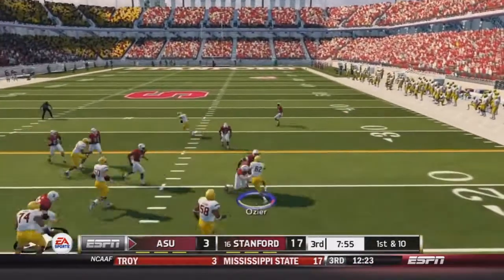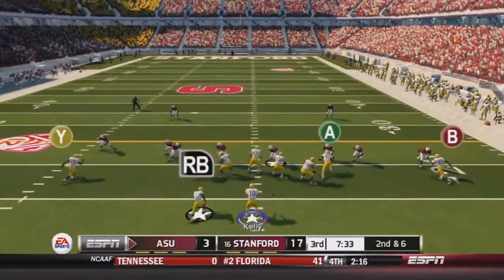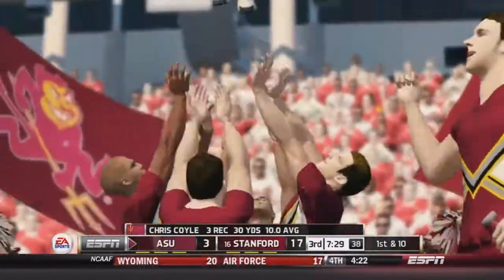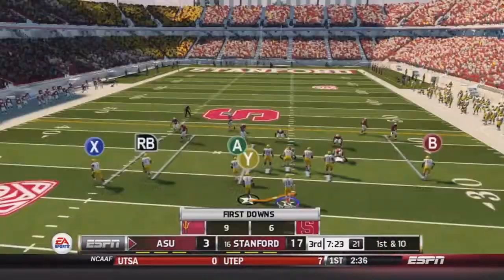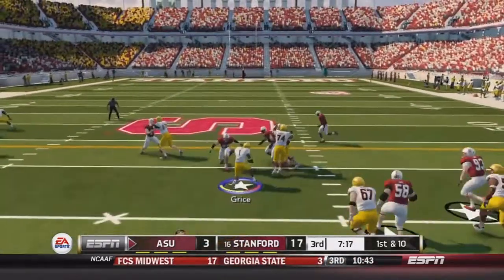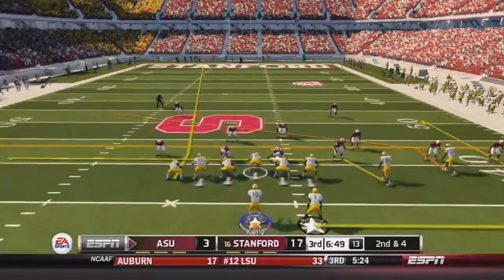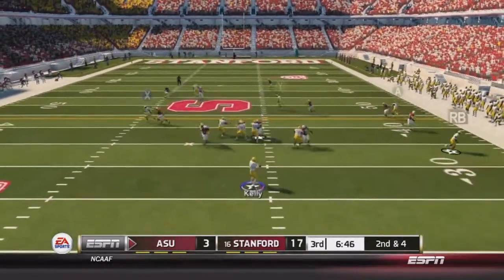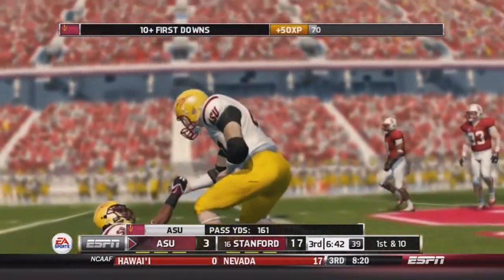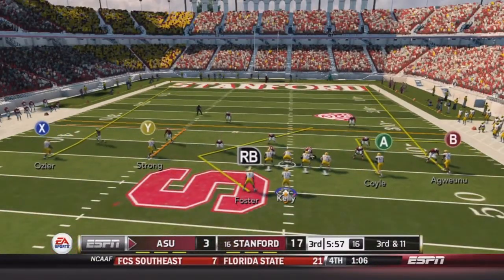I wasn't happy with how I ended that half — no halftime stats because I was spamming the A button. Here we are in the 2nd half. 2nd and 6, we find Coyle for a 14-yard gain, moving the chains — great hookup between Kelly and Coyle; he's a big target with good hands. On 1st and 10, draw play — Grice up the middle for a gain of about 6. On 2nd and 4, trips right, Kelly finds Strong making the catch across midfield, down to about the 47-yard line.